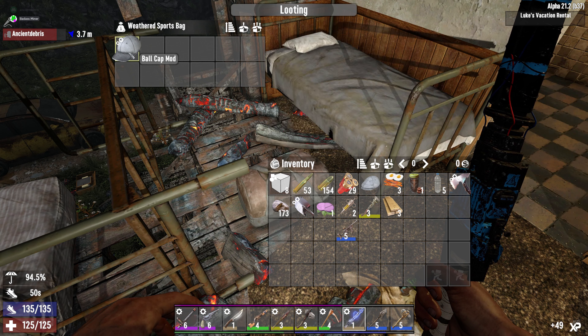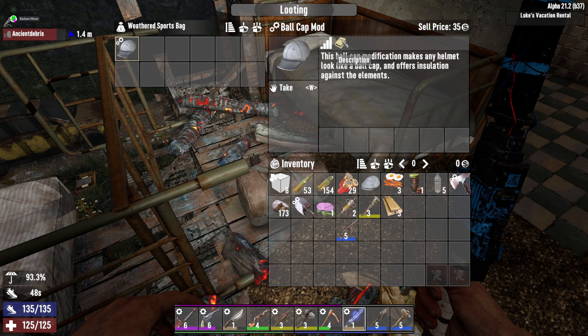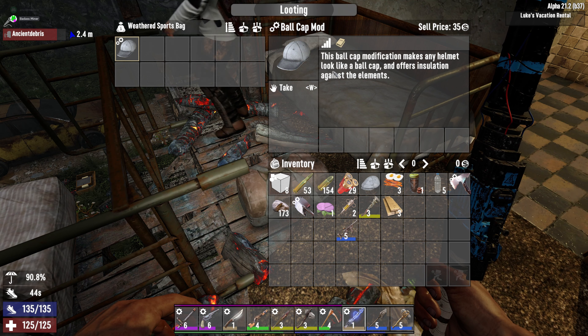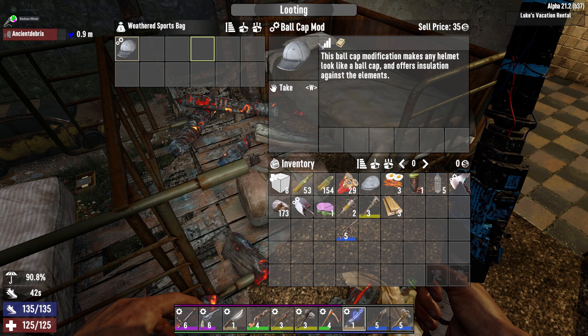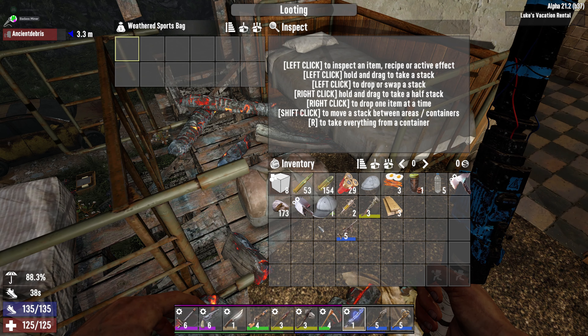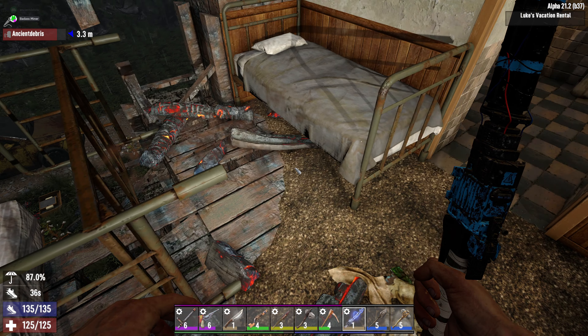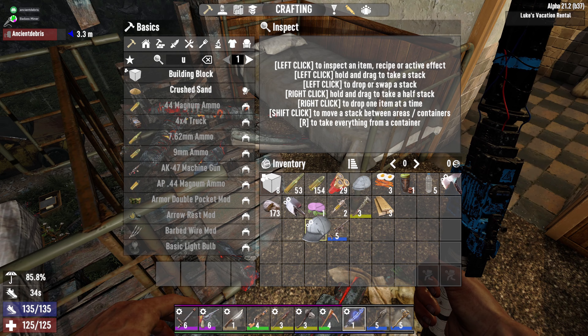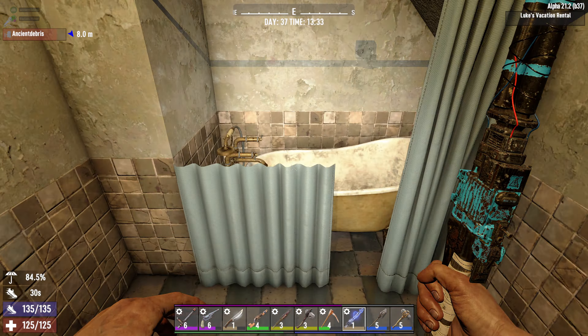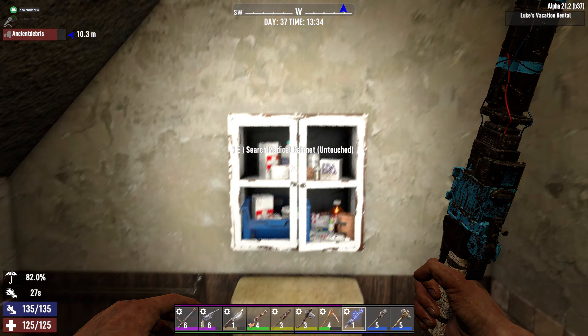Ball cap mod? I missed that bag completely, dude. Good job. It makes any helmet look like a ball cap and offers insulation from the elements — cold and heat resist. What's it say it's worth to a trader? 35. We have the space, why not?